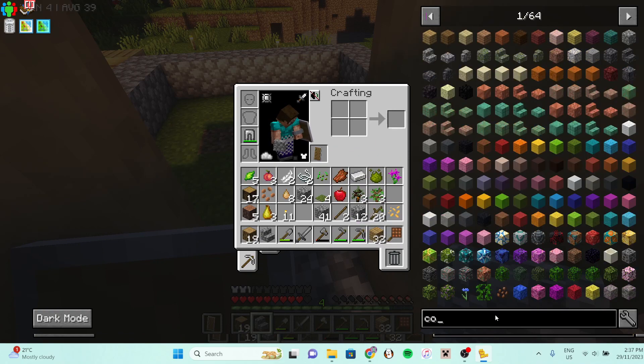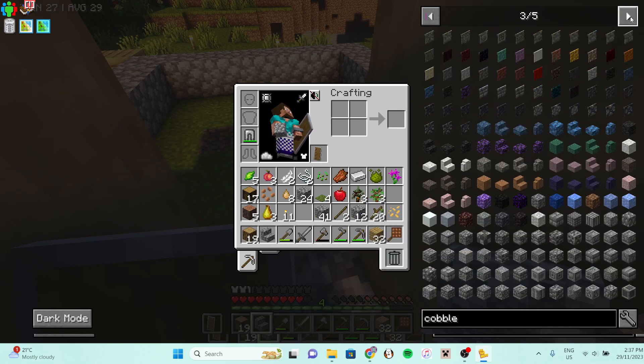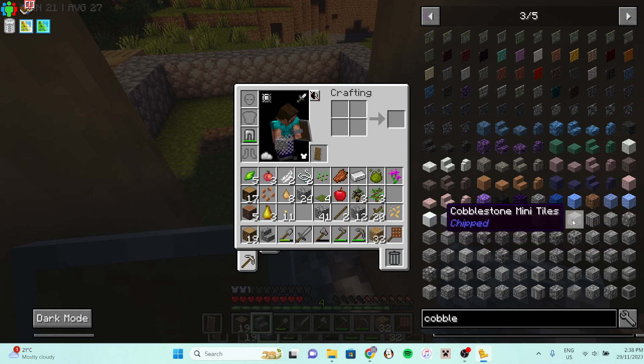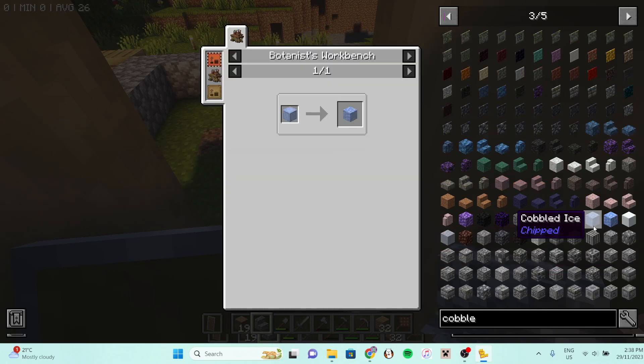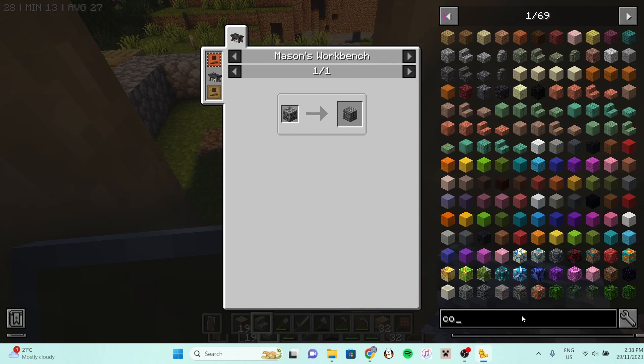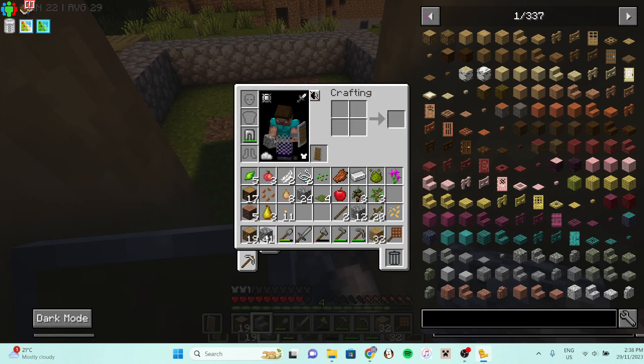Okay, what else can I turn my cobblestone into that will look nicer? I think I like this one. Actually that's quite nice. But I need a mason's workbench and I'm definitely not gonna be able to make one of those yet, so never mind. I guess I'll just have to settle for cobblestone.